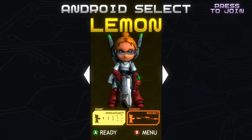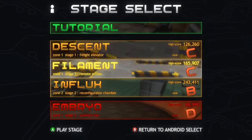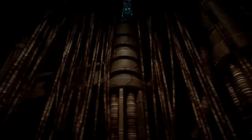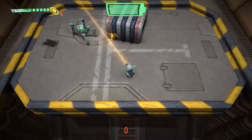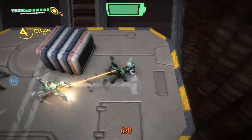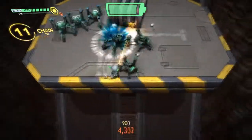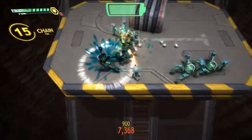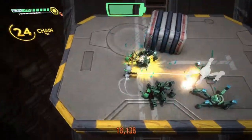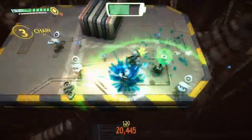I actually unlocked Starch last time, so let's try her out and see how it goes. The basic premise: left stick to move, right stick to aim, right trigger shoots, and left trigger swaps you to your secondary weapon. You get power-ups too — I'm going a bit faster because I picked up the accelerate power-up. Let's try the secondary.